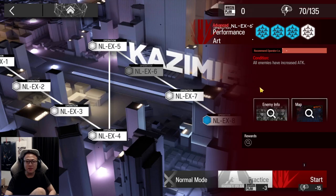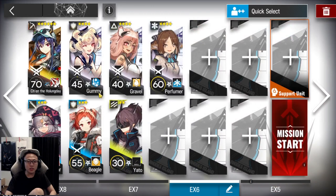I've got an easy strategy for you guys. The challenge condition says that all enemies have increased attack. Here is the squad that we're going to be using.